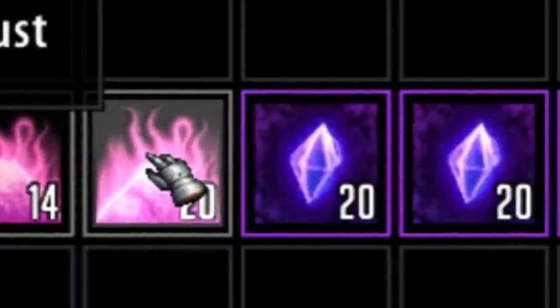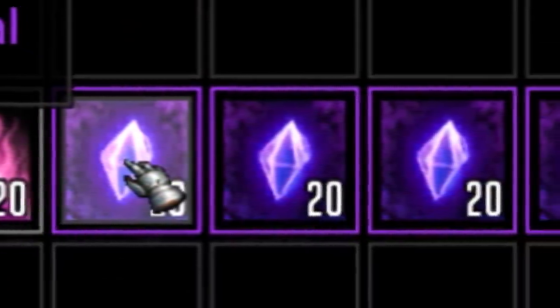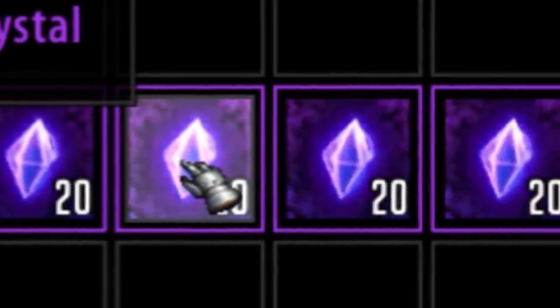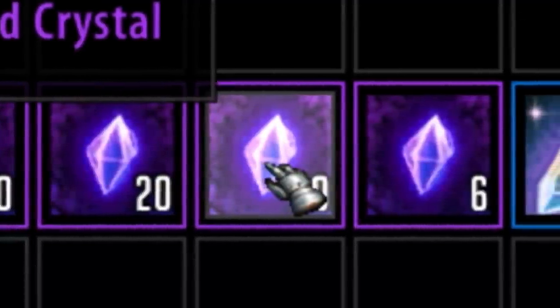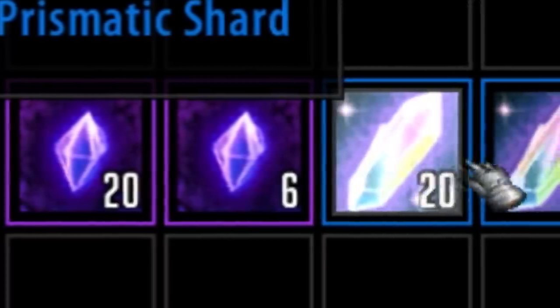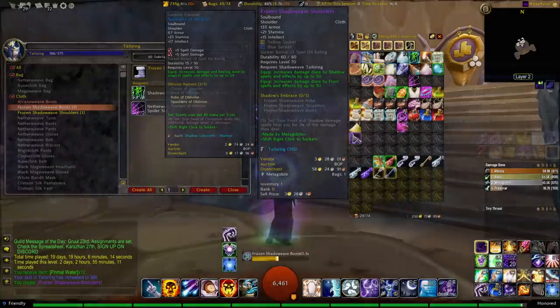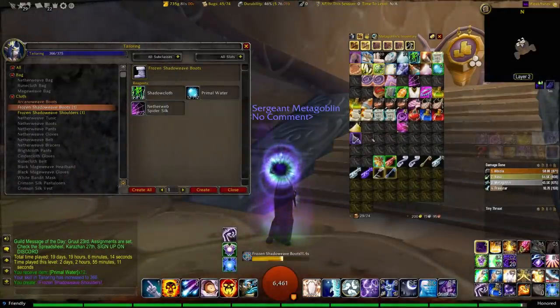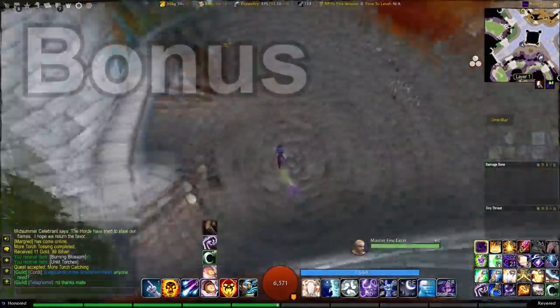I'd also recommend holding onto disenchanted loot - your large prismatic shards, void crystals, and everything like that. Stack it up a couple of weeks before Phase 2 drops and wait before selling, because they'll inevitably go up in price since people need enchants for new gear pieces. There'll be higher demand and a shorter supply of void crystals for a while, as people will be focused on new raids rather than disenchanting loot from old raids.